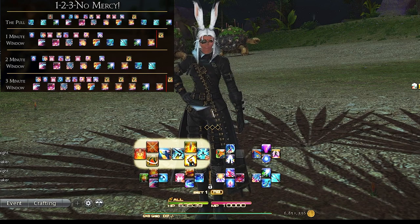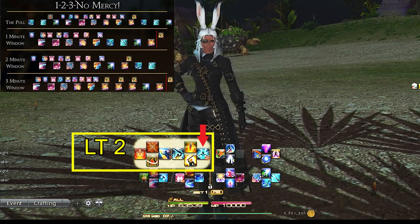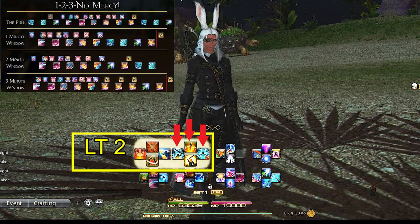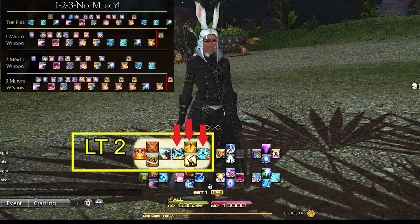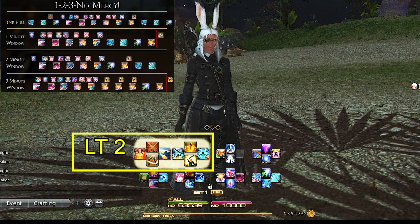Left trigger 2 is our job abilities, including Provoke — which is in the same spot for every one of my tanks — and our three flex spots. For Gunbreaker, this is Aurora, Heart of Corundum, and Heart of Light, which are basically needed for AoE dungeons and trash pulls. Of course you'll use them in boss battles too, but not as much since you have some self-heal in your GCD combo and your healer usually has OGCDs to keep you healed up.